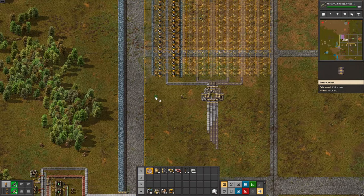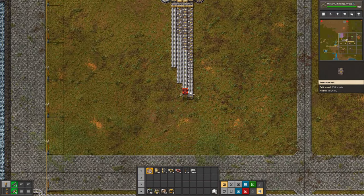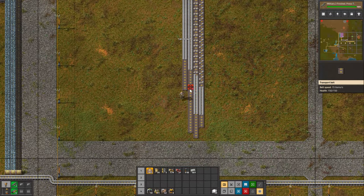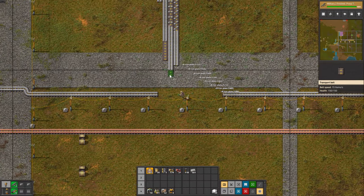Let's drag the belts down to the bus — you can see we are producing one full belt, which I find very satisfying. Let's plug that to the bus and once it's plugged in we are going to remove the lane we had from the jumpstart base.